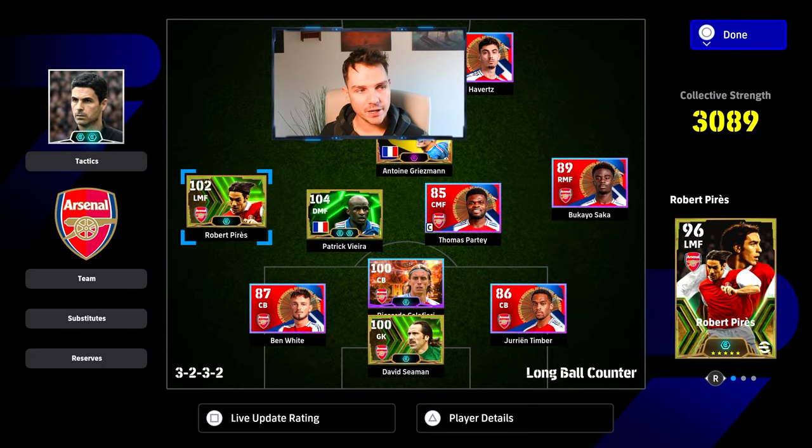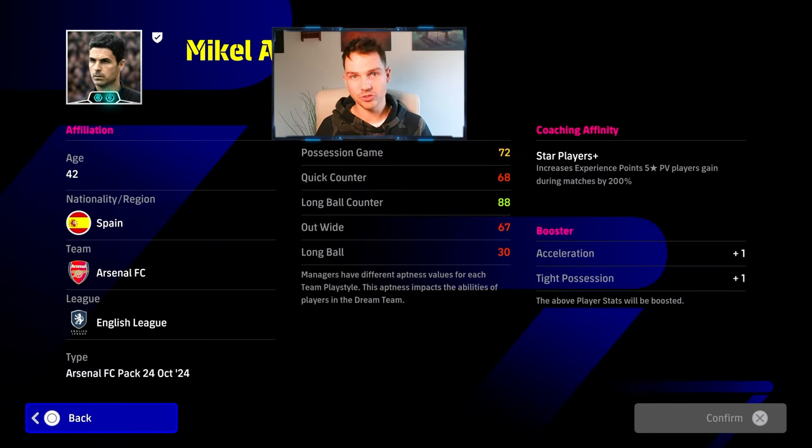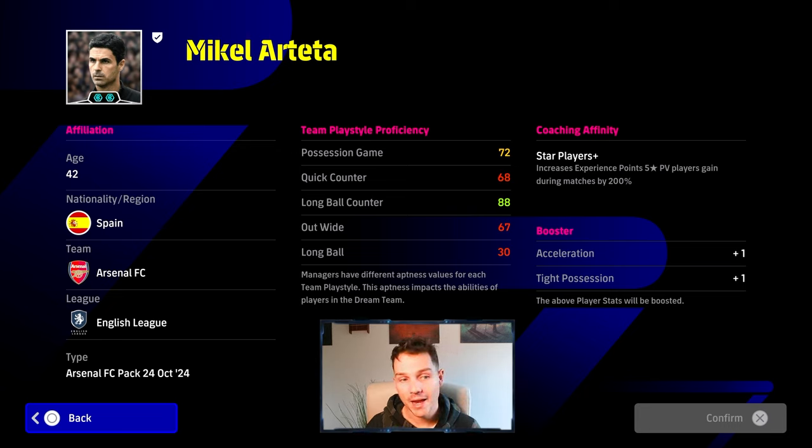It is a bit disappointing. The double booster does obviously make a difference, but it is a bit of a disappointment, especially that he doesn't have a double proficiency — he literally only has this team playstyle proficiency, long ball counter. People are going to use it for the acceleration and tight possession boost. Let me know what you guys think — is it a spin or a skip? I will do a full review on the gameplay as well. Long ball counter is super simple to play with, and it is the meta for a reason. Don't forget to subscribe. Peace.